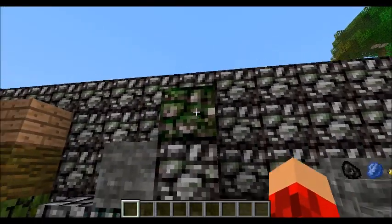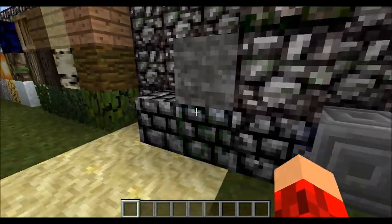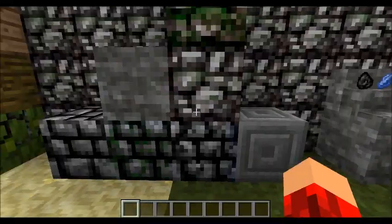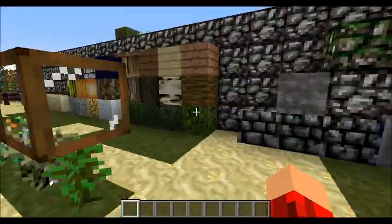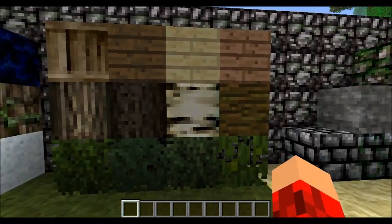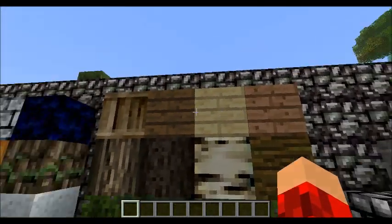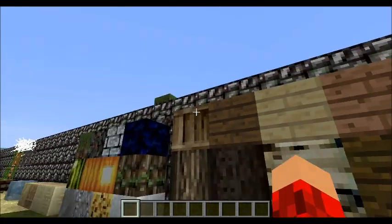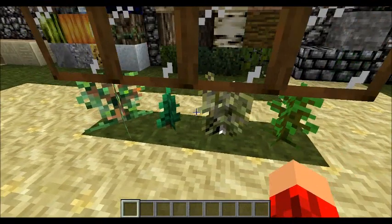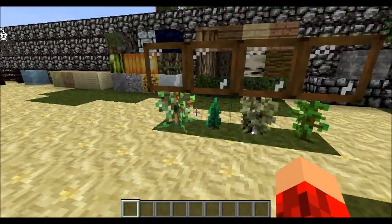Alright, so now we've got mossy cobblestone, cobblestone, stone brick, mossy stone brick, cracked stone brick, and the swirly stone brick. Okay, so now we've got the wood: oak, pine, birch, and jungle. I believe these three are the same. The only wooden plank that's been changed is the original one. And now we've got the saplings for each - that's the same. Jungle, I think - that one's huge.